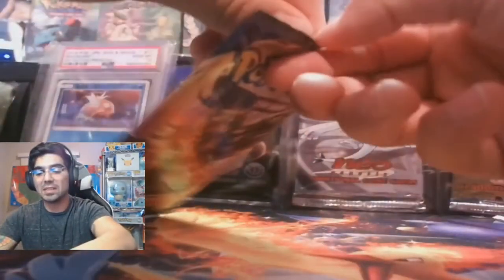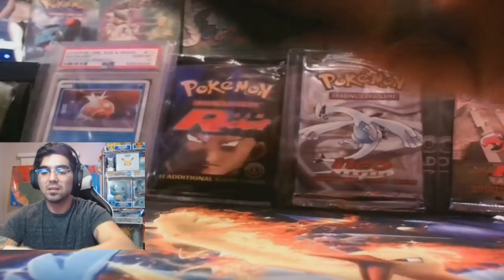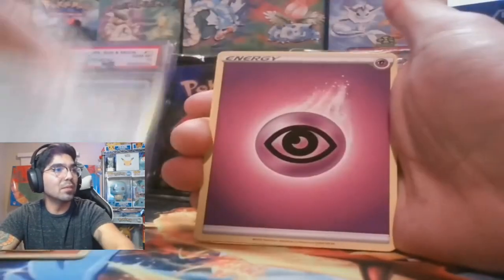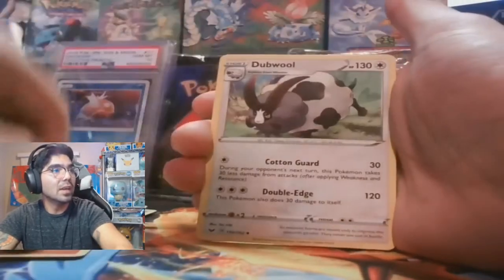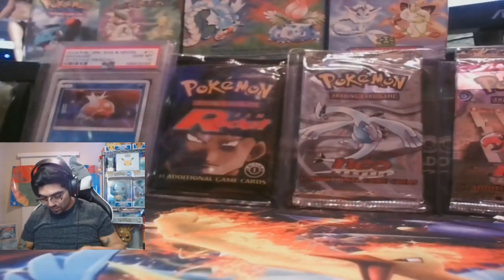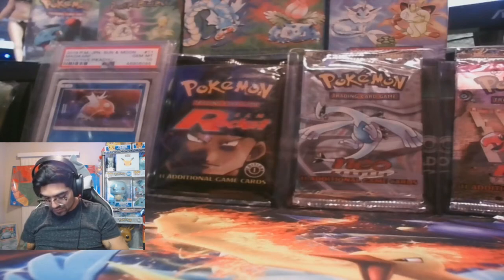Vulpix again — they always seem to be next to each other. Caterpie, Wooloo, Grookey, Sobble, Sandaconda — can we get Scorbunny to complete the baby evolutions? Lucky Egg, Dugtrio. There's a bunch of scared Dugtrios in the background — very interesting art. I don't know what the story is, maybe they see something that the other Dugtrios don't see.